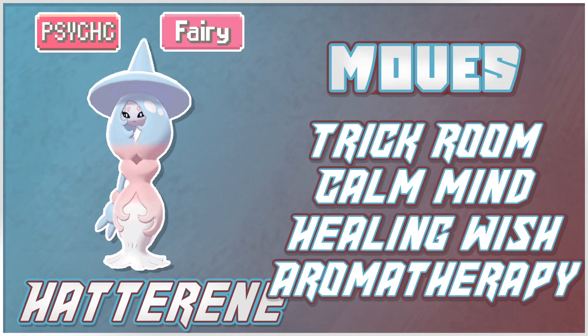Healing Wish is phenomenal — a great move that its fellow Psychic/Fairy Gardevoir has and uses very often. So if you get Trick Room up with this mon and you have a weakened Snorlax in the back, you can Healing Wish it back up to full, put it right in the middle of Trick Room, and have it do work. The option to heal up one of your more important team members is phenomenal. It also has access to Aromatherapy, making it a pretty decent cleric — being able to remove burns, toxics, and other statuses off your other mons.